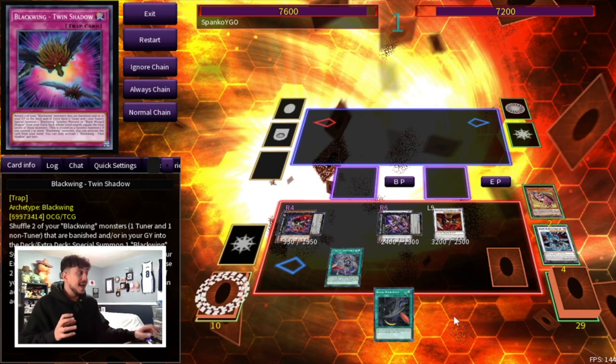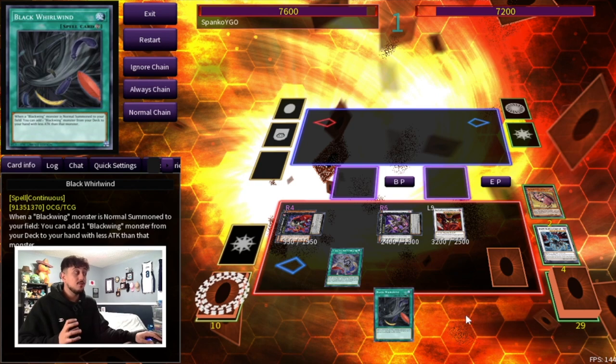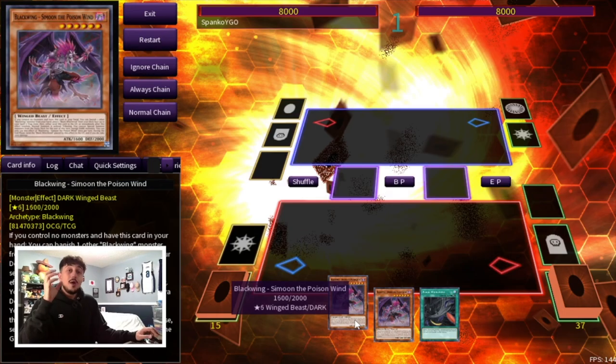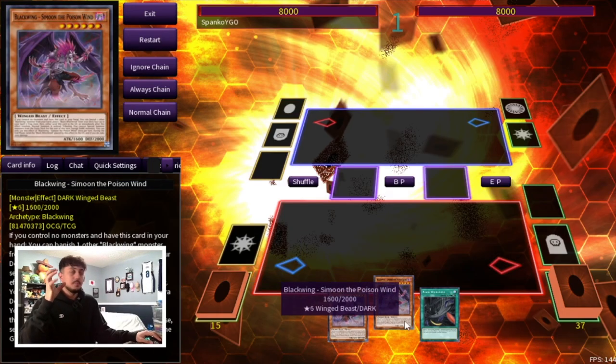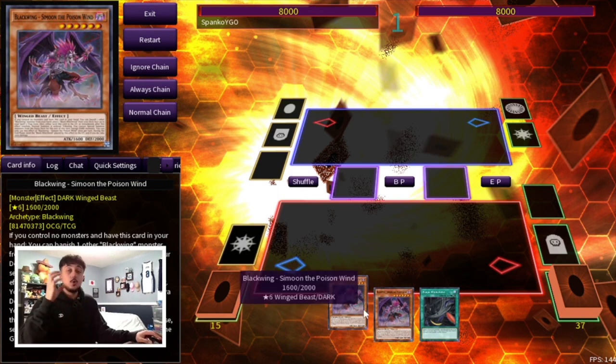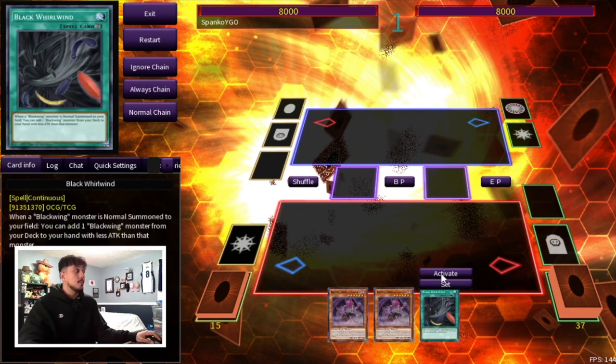Keep in mind at this point you're going to have Black Whirlwind in your hand but you're also going to have three other cards in hand because this was just a 1.5 card combo — we can say two cards because it required two cards out of your hand — and you're still going to have four cards at the end of your turn after you do this entire combo. So what happens if you open Simoon plus any Blackwing name plus a Black Whirlwind? The last combo showed you just Simoon plus any name. Now what happens if you open the extra Black Whirlwind? Whirlwind is a three-of so it's very possible to see these two together, and if you do, the combo goes crazy.